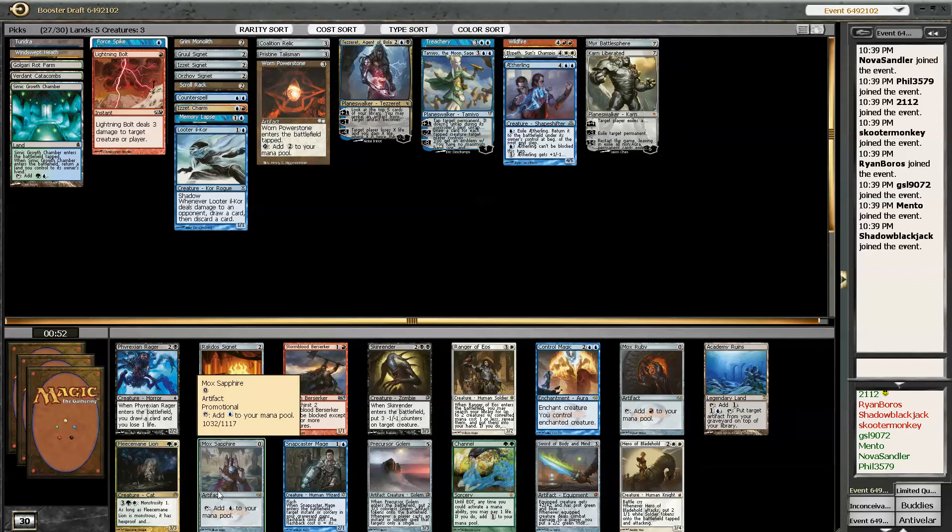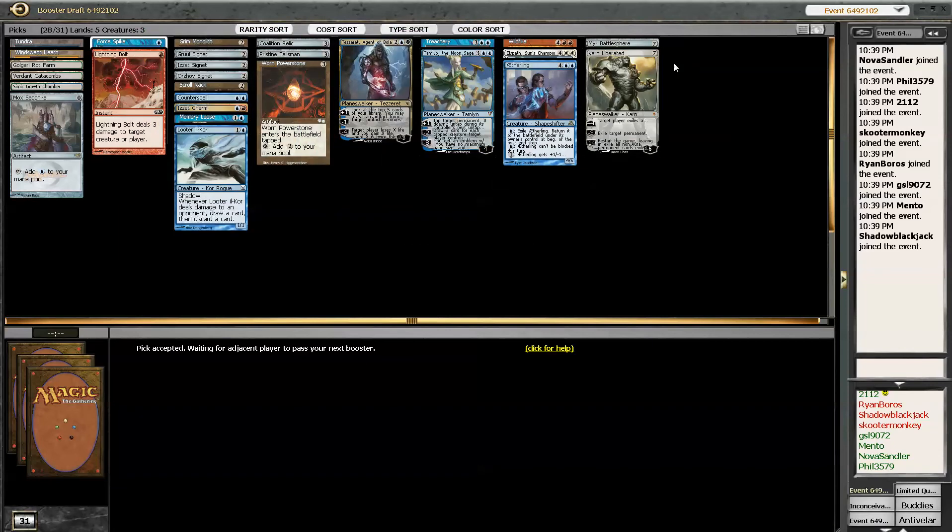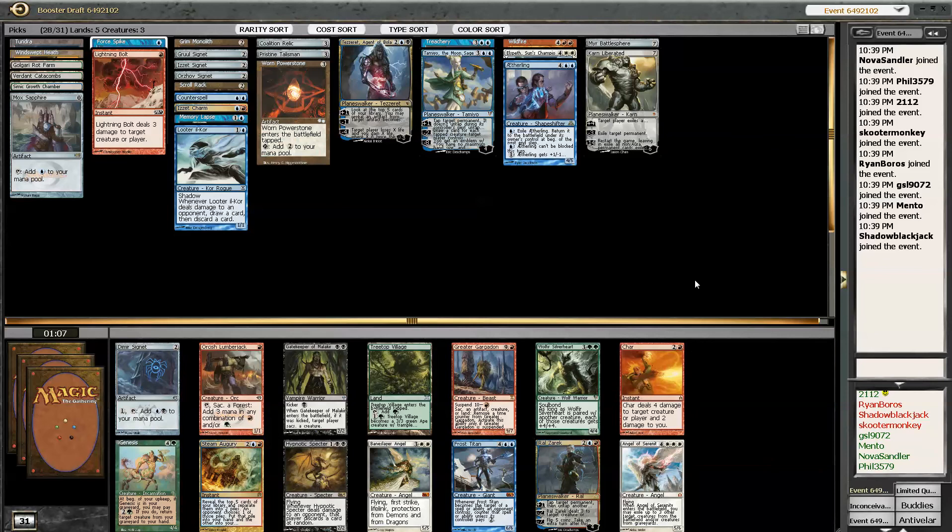I'll take Precursor Golem too. Or Sword of Body and Mind — that card's actually pretty nuts. Actually, I don't have any creatures so maybe not. What did I get? I got Dimir Signet. Sweet.